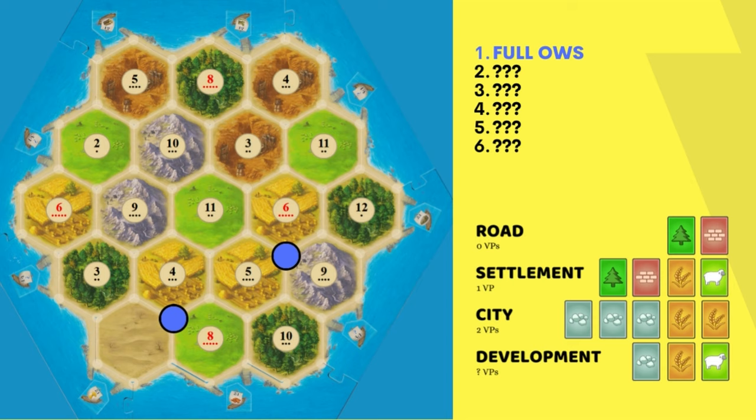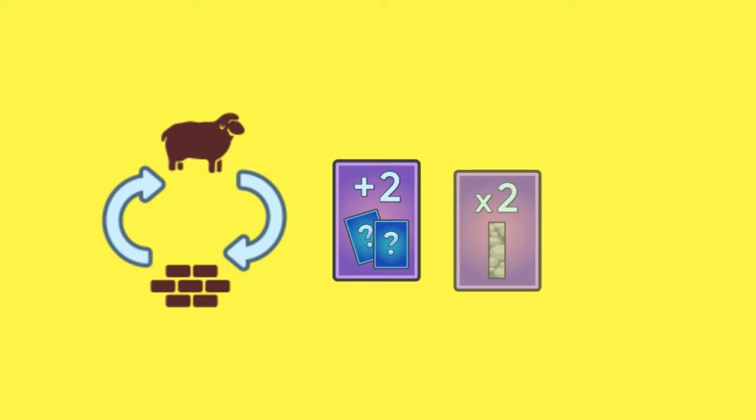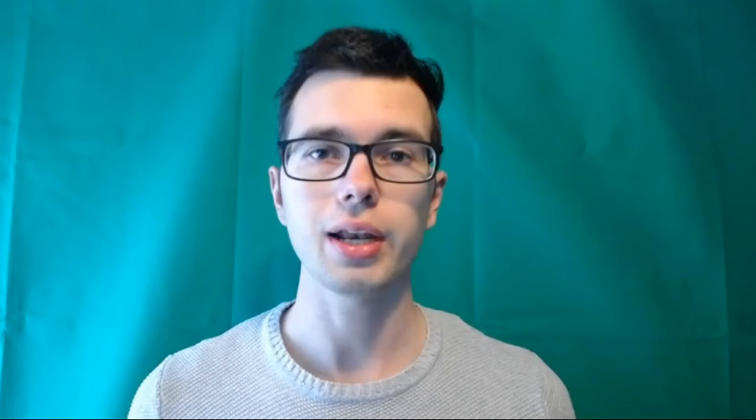But full ore/wheat/sheep players also have some major challenges to overcome. Building roads and settlements both take wood and brick, but they don't produce any, and doing a four-for-one trade with the bank is really expensive. Therefore, they either need to be really good traders or have some luck drawing a year of plenty, a road building card, or a monopoly from the development card deck.